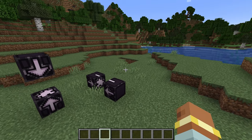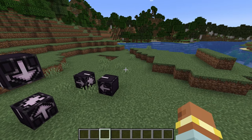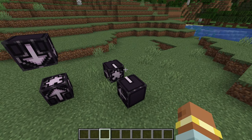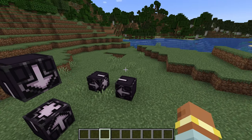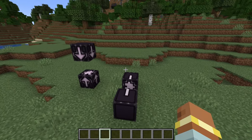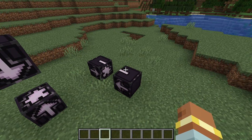I highly recommend configuring your world as a superflat with cheats enabled and creative mode. This makes building your jigsaw block structures much easier. Superflat worlds also take up much less file space, so backing up your project workspace is much more manageable than saving a full Minecraft world.